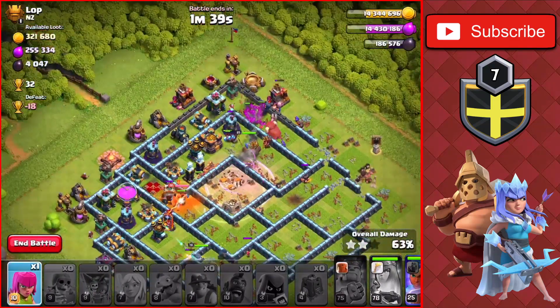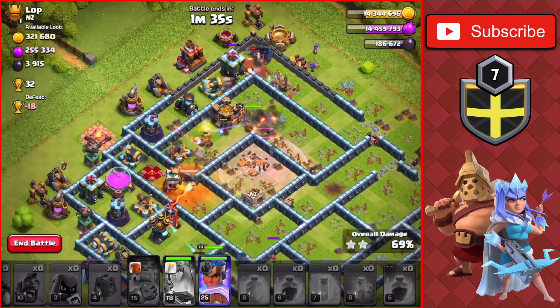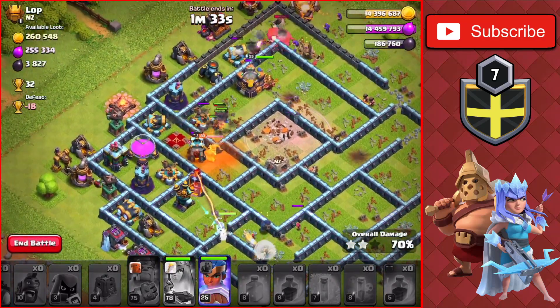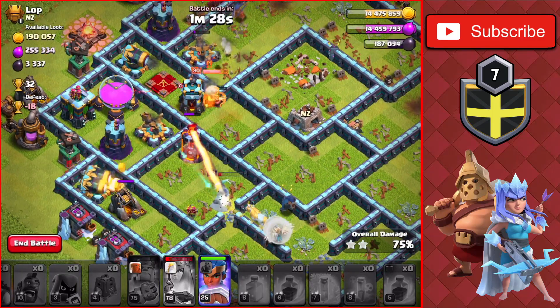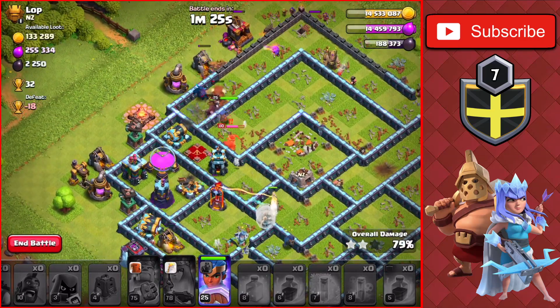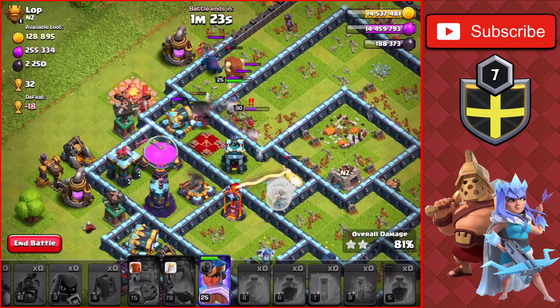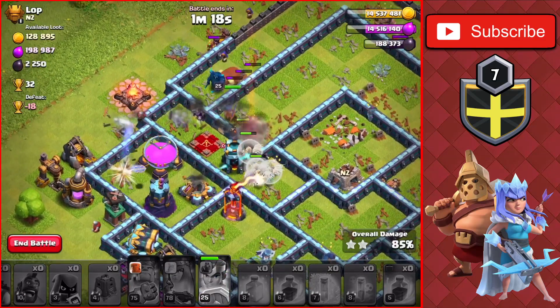We use one more Rage in the core to take out the Town Hall for the second star. We drop a Poison and Freeze on the Queen and the other Scattershot on the left side, bringing that down. The Queen and Royal Champ are still up, but the Queen goes down to a single-target Inferno Tower. We still have plenty of troops at the top of the base to continue clearing.